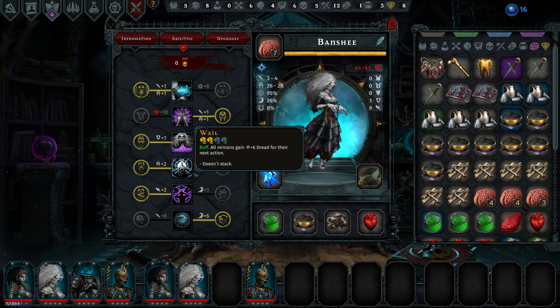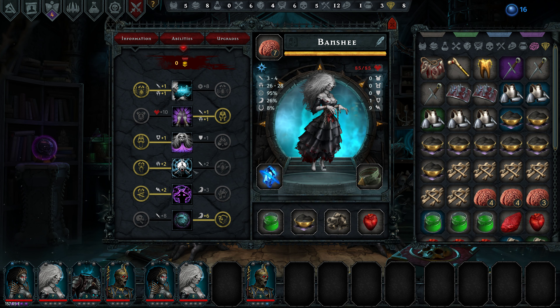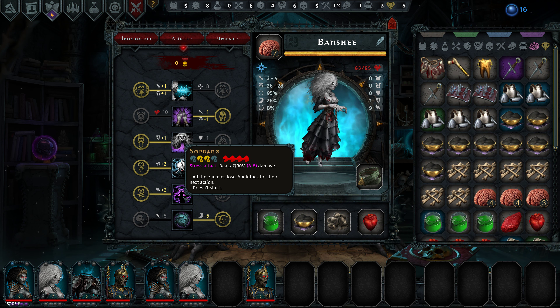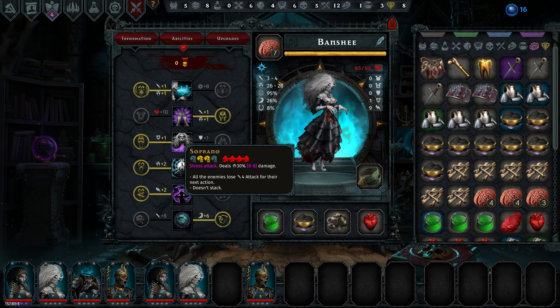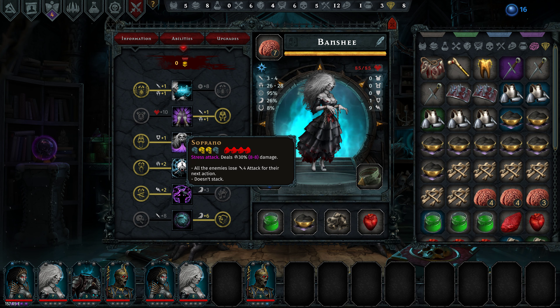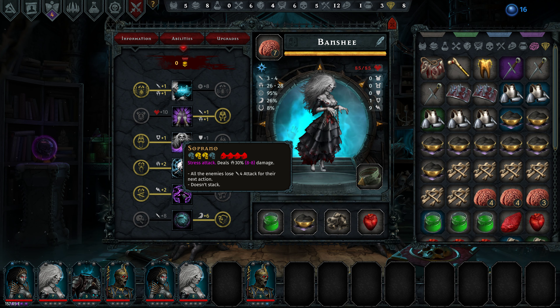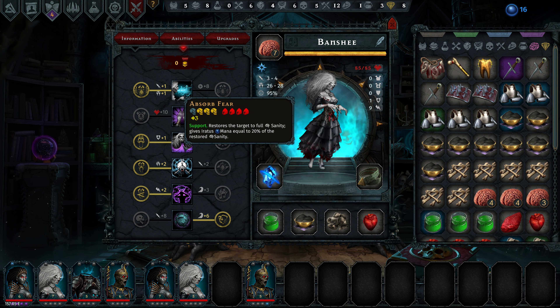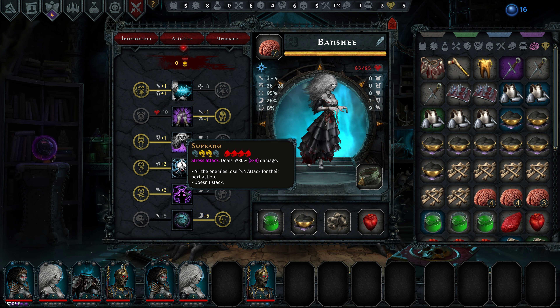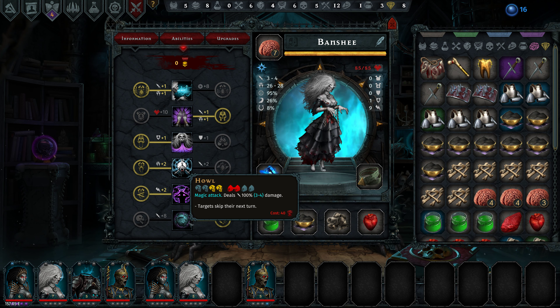On the fifth ability she's got a stress attack that deals 30 damage to all enemies, and enemies also lose four physical attack for the next action. This is pretty good — this is what we will be spamming quite a bit, along with this and the mana restore. Those are generally the three abilities we'll be using the most.